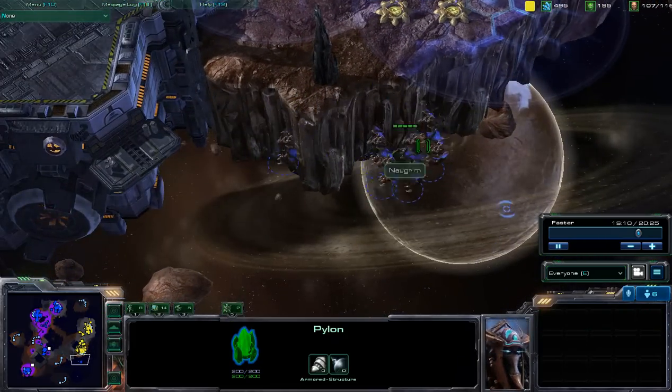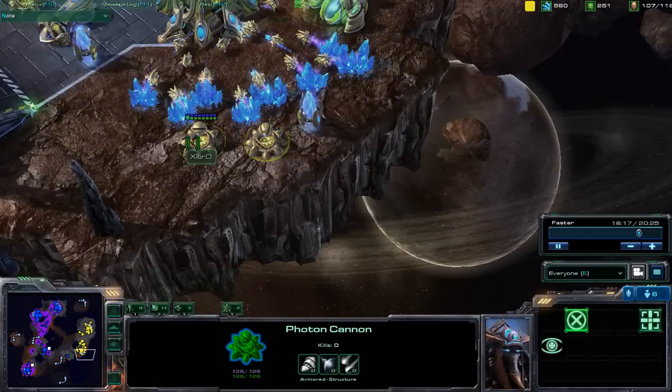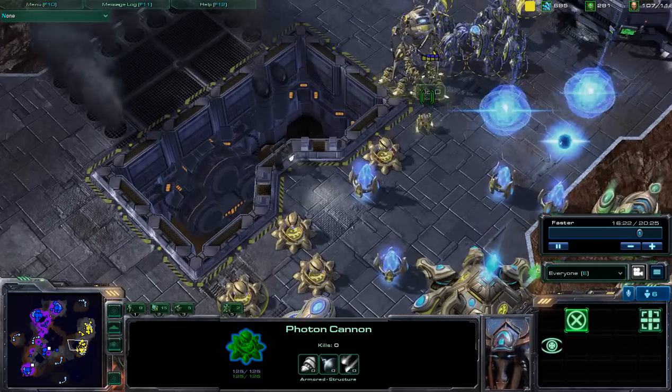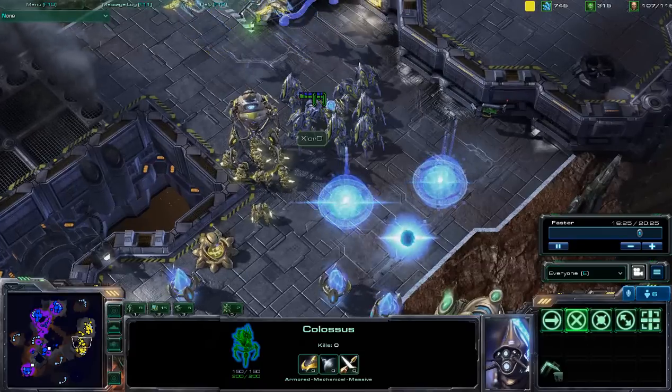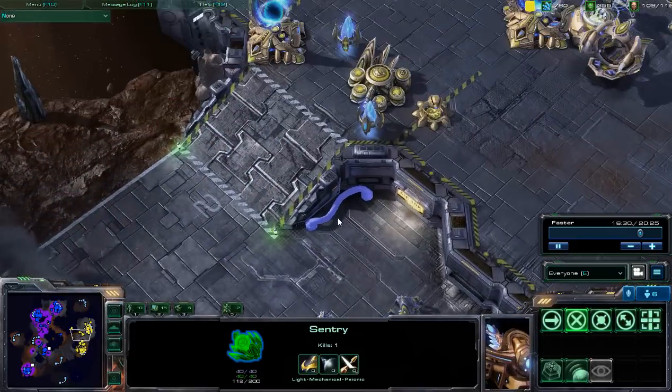There is in fact one single pylon supplying power to two cannons, so if that pylon goes down, those two cannons would not be operational. Taking a look, there are a fair number of zealots. Colossi now also joining the mix of this whole entire fight, and we also have a sentry — no hallucination research, though.